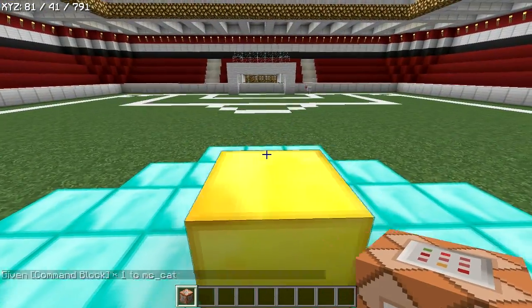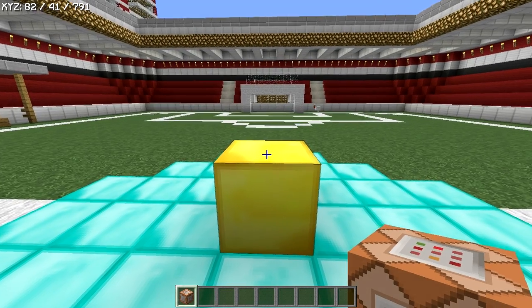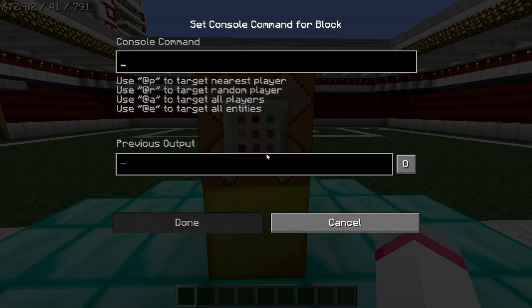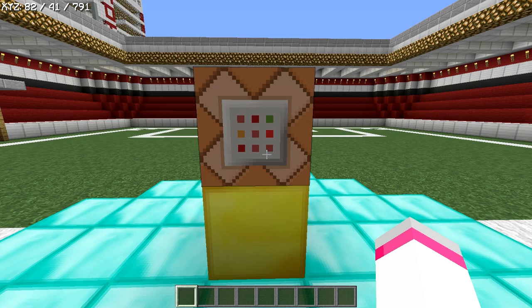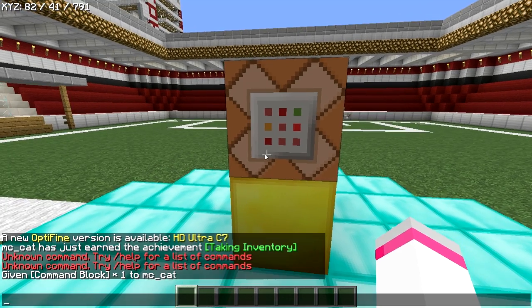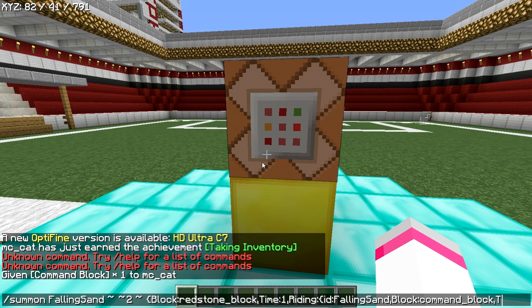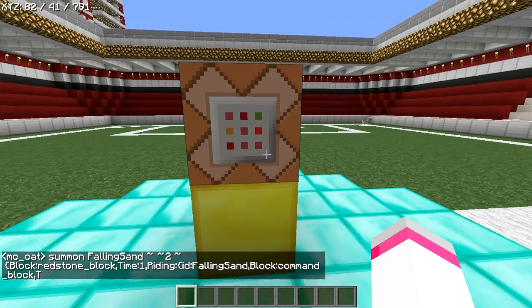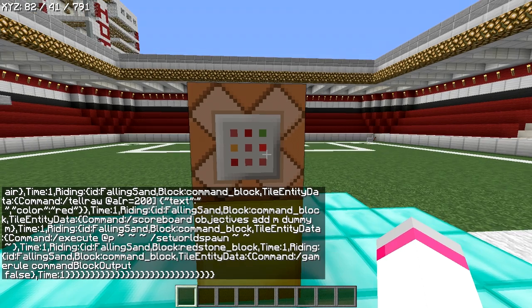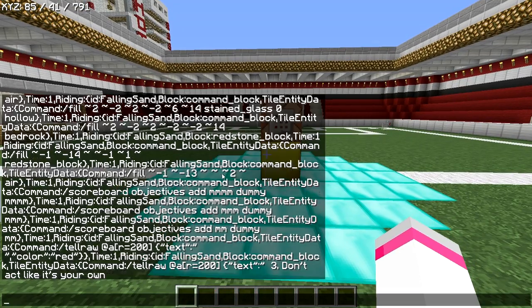Today we are going to spawn in some overpowered weapons. Plunk it down there. What you need to do is go to the website I've put in the description and copy and paste all this in. I'll come back when I've got the stuff you need to copy and paste. Okay I'm back — I just need to put it in, copy it into there, and press done. It shows you all in here.